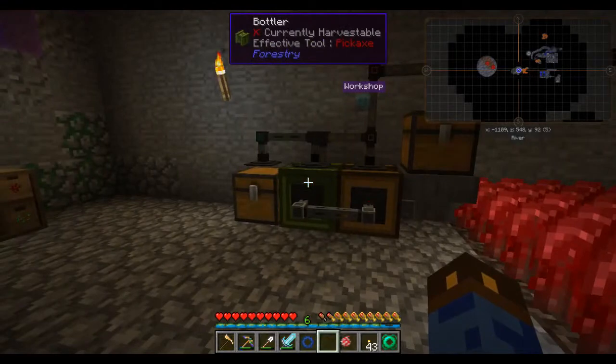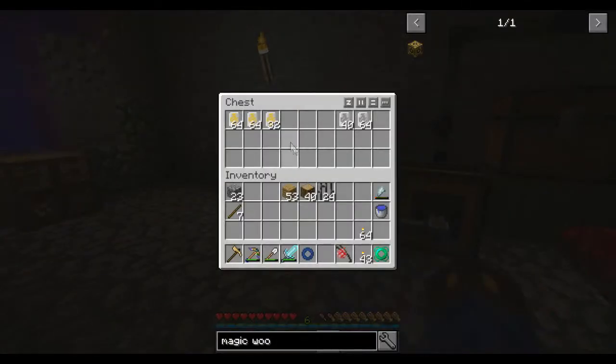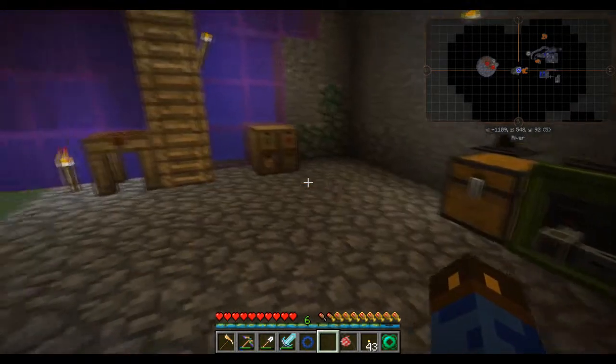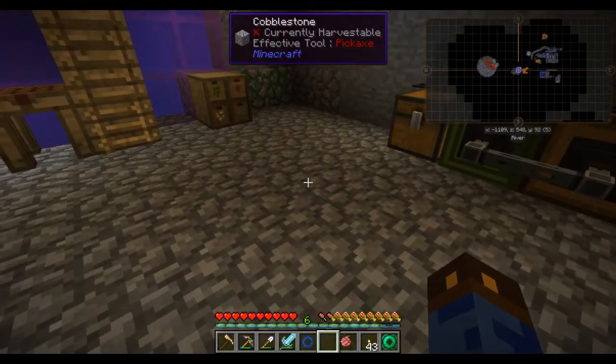I've got my nether warp farm down here. This turns some of my excess canola into seed oil — canola oil that I can take up somewhere else to use to power things.